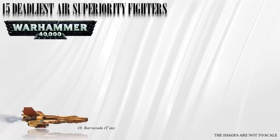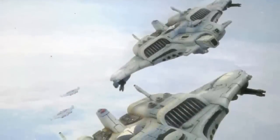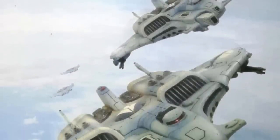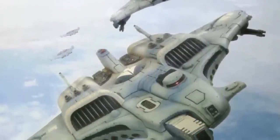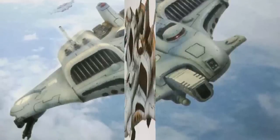Number 10: the Barracuda. This is a Tau fighter. It is slower than the Thunderbolt or even the Lightning fighter, but its sophisticated electronic systems compensate for its lack of maneuverability and speed. The Barracuda's primary role is as an air-to-air combat interceptor, excelling at intercepting enemy aircraft attacking Tau ground forces and providing air support.